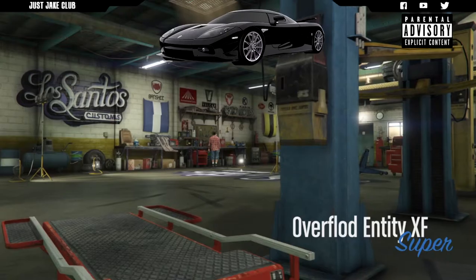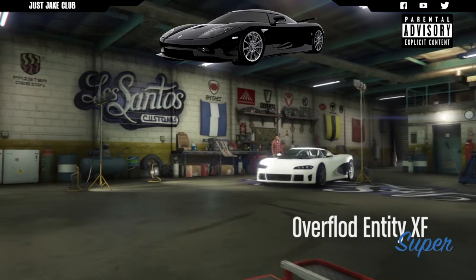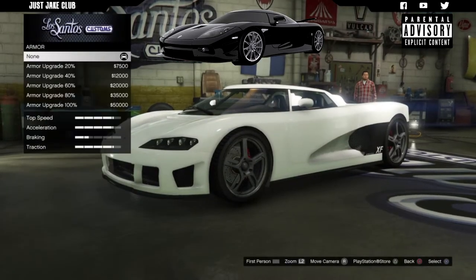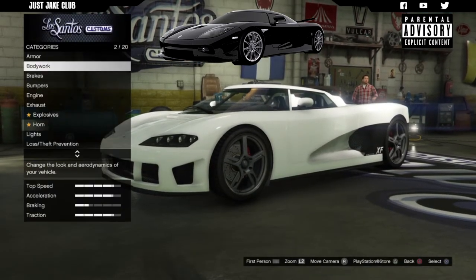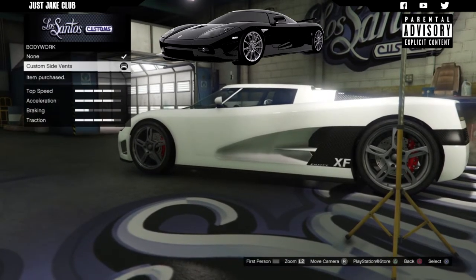So as you pull into LS Customs you'll see the Entity XF is in the supercar category. Now as always guys, we're going to start with 100% body armor, then we're going to go to body work and we're going to add these custom side vents.